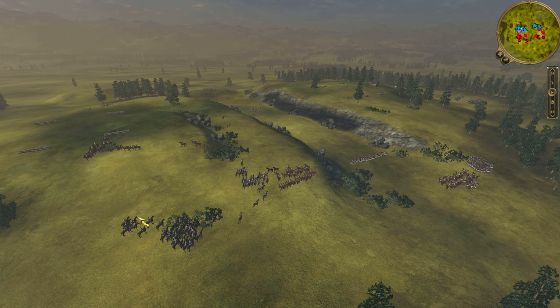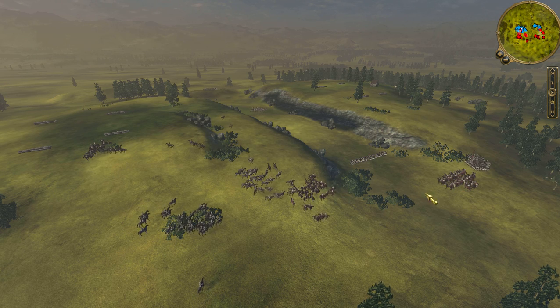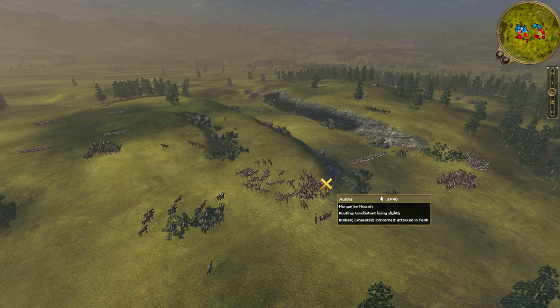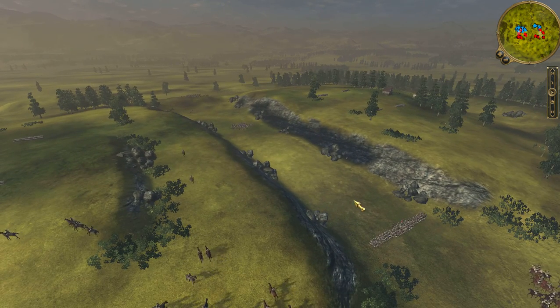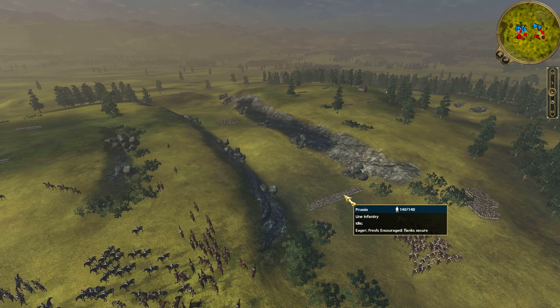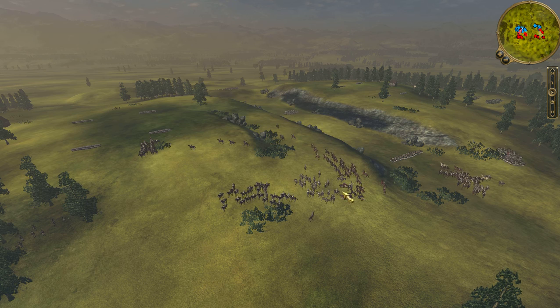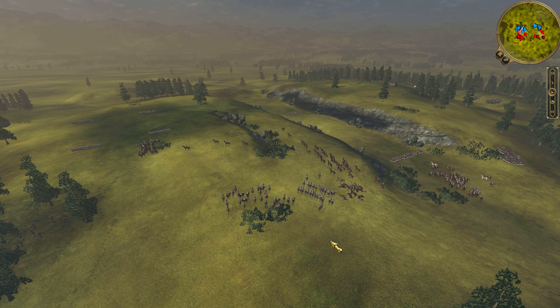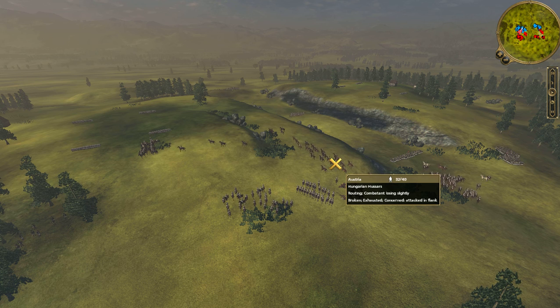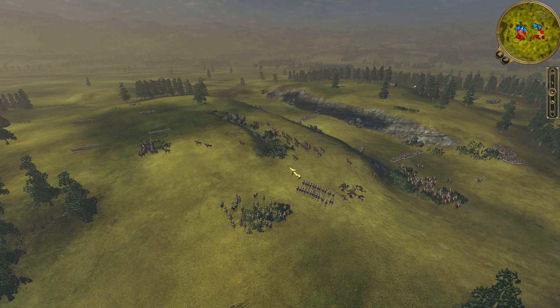I charged their hussars with two units of Cuirassiers, and my cavalry was ordered to counter-attack. What happened was that I forgot to re-engage fire at will from my line infantry and instead focused on the cavalry battle. Anyway, I managed to rout them even without my hussars, but I decided to bring my hussars to my right flank as well to give an extra cavalry force.